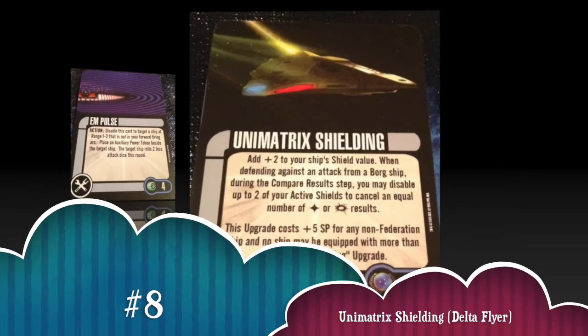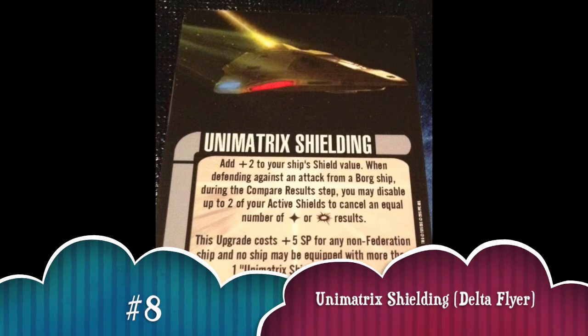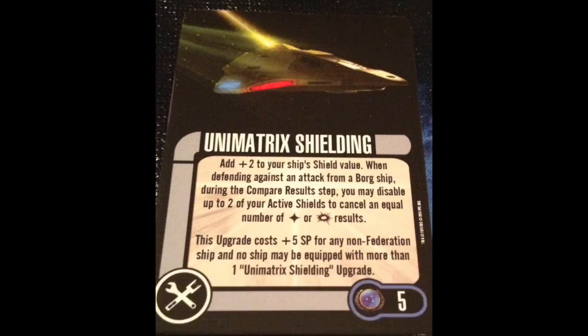Number 8 is Unimatrix Shielding. It gives me extra durability and really saves me from one of the biggest Borg threats out there — Magnetometric Guided Charge. It doesn't do everything, but it effectively reduces the damage I'm taking long term by two. It's also just a good card for soaking damage against any Borg ship, whether that be the Sphere, the Tactical Cube, the Oversized Cube, the Octahedron, or any of the Assimilated Vessels. So Unimatrix Shielding is a good tech with a ton of uses.